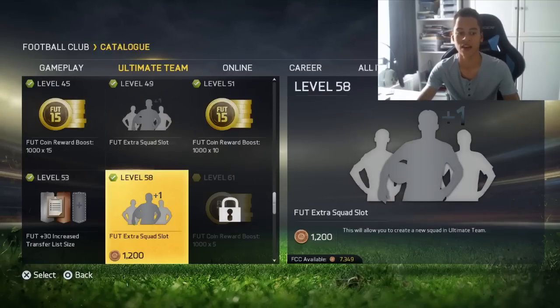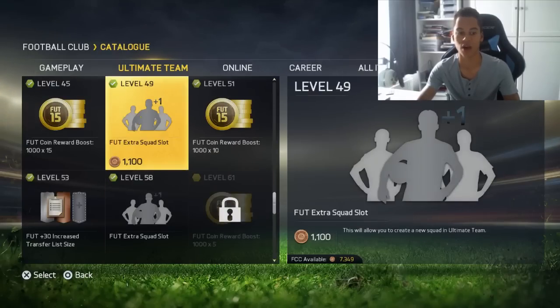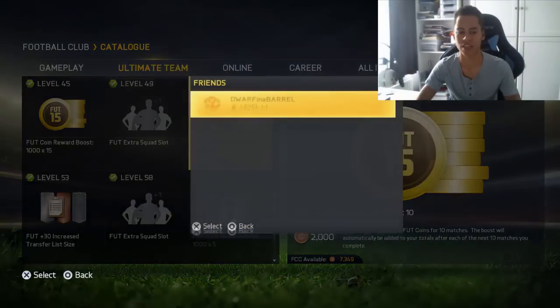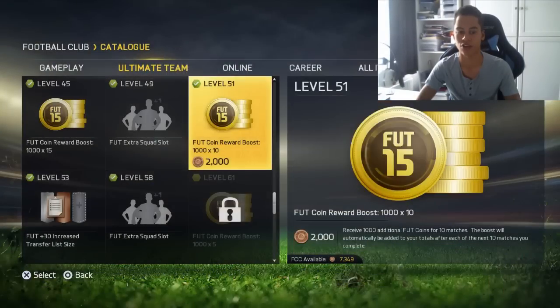That's another 10k, and as you can see it does stack up. I'm quite high level on Ultimate Team actually — I think I'm like level 60 or 59, so I can afford quite a lot of these. I know you can't gift them sadly, but say you have 5 accounts which are quite high level, you can just get easy coins for playing matches. You don't have to win — you could start the game and just leave it to play, come back and you'll have the coins.